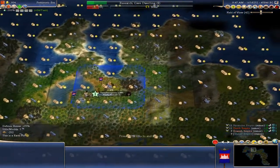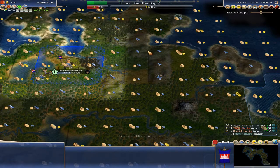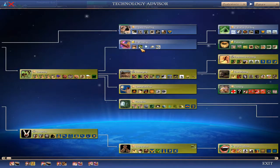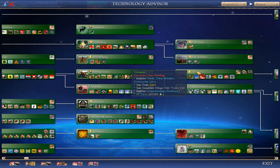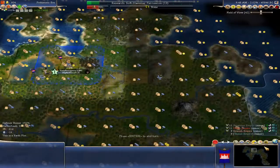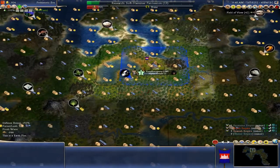I marked areas on the map where I plan to expand. It's a bit too early for this session because science-wise we're barely getting to cave dwelling, and tribalism is way over here — 483 tech away. But I might as well plan since we have a lot of resources we can gather in the future.